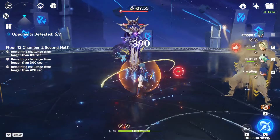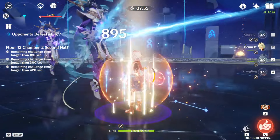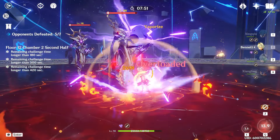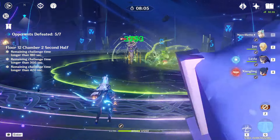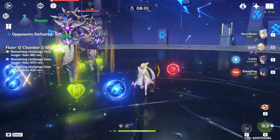After the lectors spawn in, I use my bursts to stagger and push the lectors closer together. Xingqiu's burst, Bennett's burst, and Bennett's skill are all great tools for achieving this. If you're using a team that doesn't have a lot of strong knockbacks, you can also run away to either side of the arena to make the lectors walk towards you, which will naturally bring them closer together.